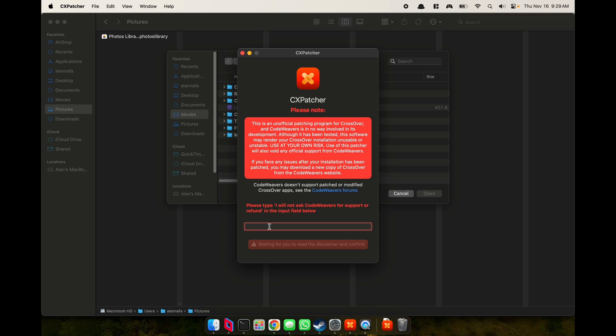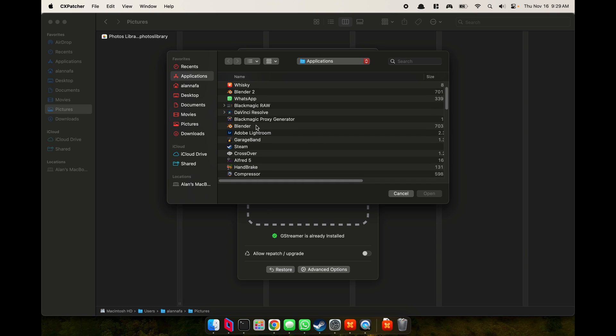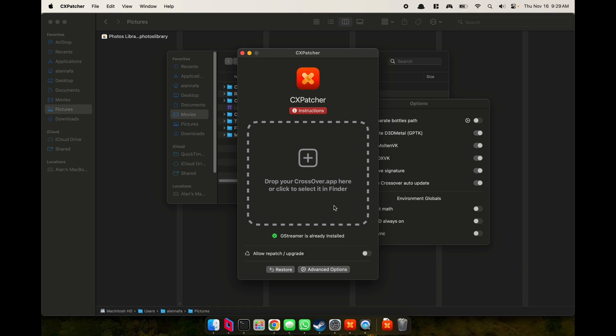This morning Apple released GPTK 1.1, and CXpatcher was also updated this morning. You have to type a confirmation, meaning that Crossover is not responsible for anything this does. On the screen recording you just click and do Crossover's patch, but one thing to keep in mind — don't make this mistake — the options happen after you select it. If you don't want a separate bottle, you'll have to deselect it first before choosing Crossover.